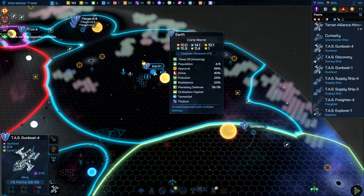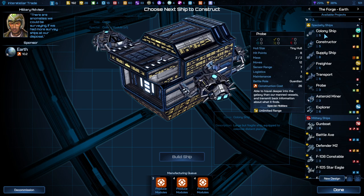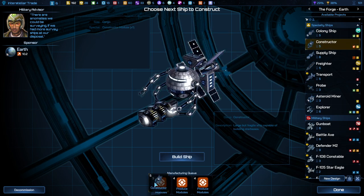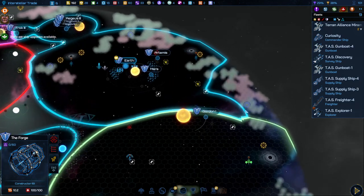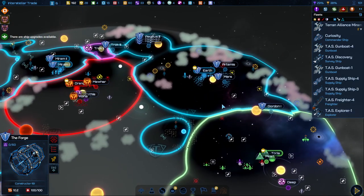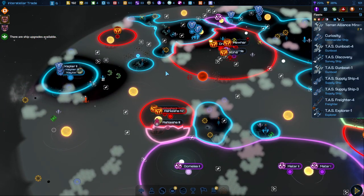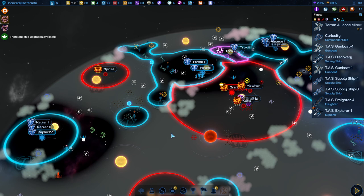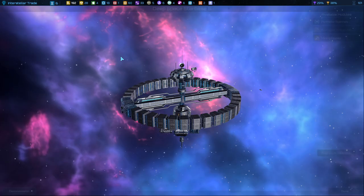I still have to send a construction ship over here. Make sure Gordon doesn't fall. I can actually mine this too, but I was thinking of a communications one. What starbase do I want to boost first? Probably a mining one that's mining multiple resources, like say this.